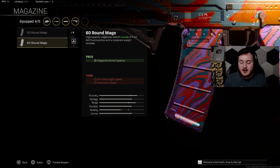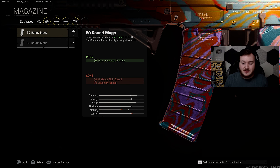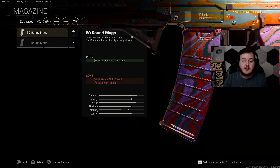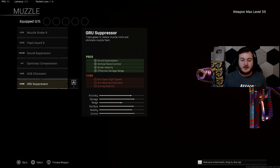For the underbarrel, we're adding the Commando Foregrip for recoil stabilization and aiming stability — more stable when aiming down sights, easier to control when firing. For the final attachment, we're going with the 50 round mag. The 60 round takes away too much aim down sight speed and movement speed. The 50 is the sweet spot — larger magazine for squad wipes while still keeping faster ADS and movement speed.